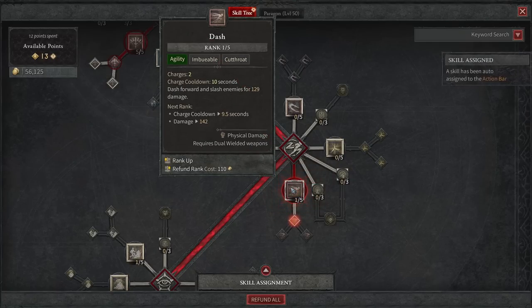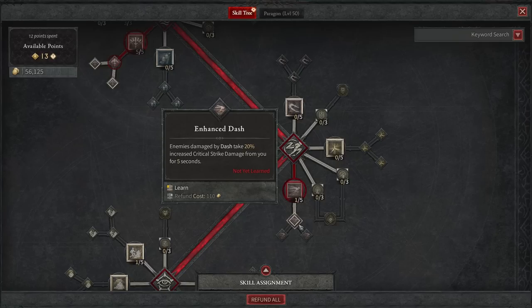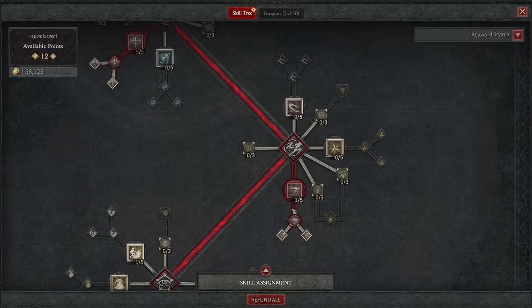One thing I love to take is Dash. It's just going to give you that mobility you constantly have up, where you can jump quite a ways and get around the map very quickly. Enemies damaged by Dash take 20% increased critical strike damage from you for 5 seconds — if you are going to take one agility skill bonus, that is the one to take.